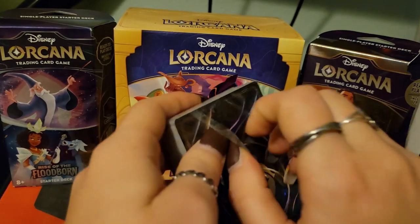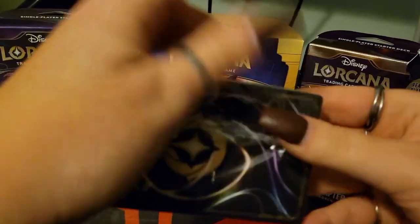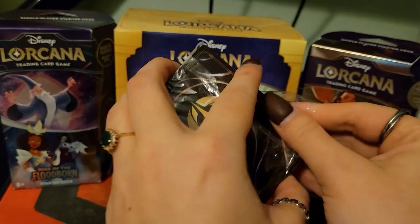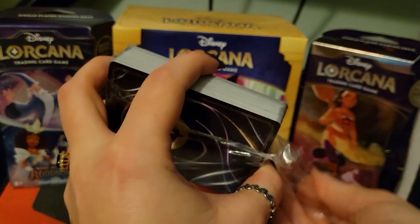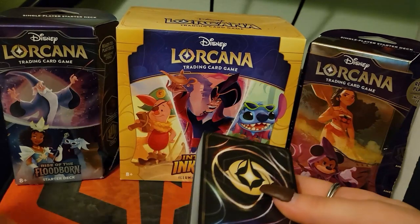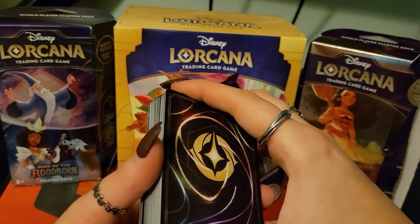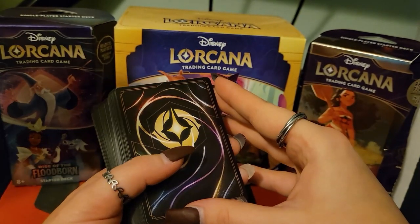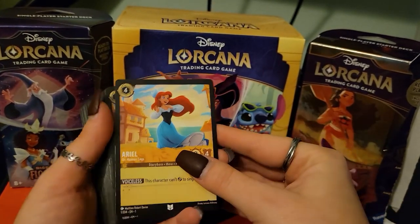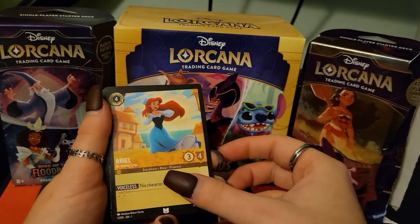I don't know if I can open this. Struggling already. Just take your time. There's going to be common cards, uncommon, rare, super rare, and then there's an enchanted level card. Those are like the full art foil looking ones, so those are the ones that we're really looking for. Just start on the front — you don't have to turn each one over, just flip through. So these are the base cards from chapter one.